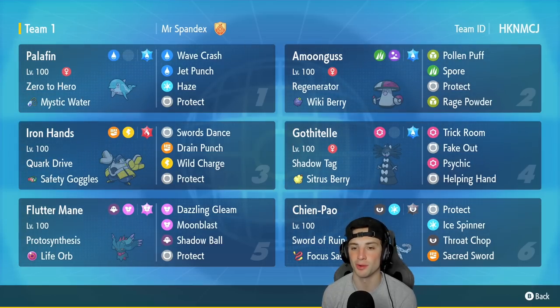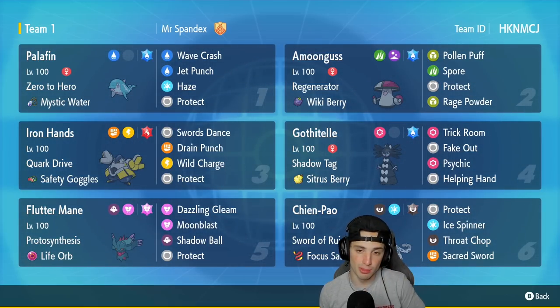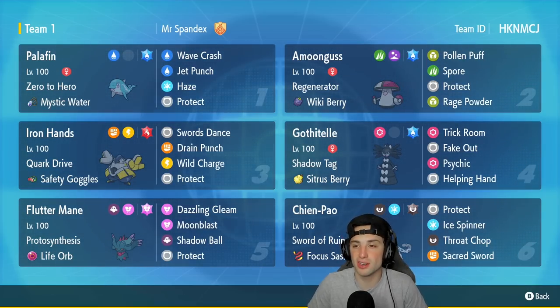Amoonguss is in our second slot — great support Pokemon for doubles. It can Rage Powder and Spore, and it's also really good in Trick Room. We have a Trick Room Pokemon with Gothitelle, so if we set up Trick Room, Amoonguss goes before anybody and puts everyone to sleep. It has Regenerator, Wiki Berry, and its four moves are Spore, Protect, Palm Puff, and Rage Powder.